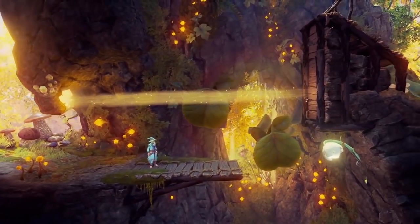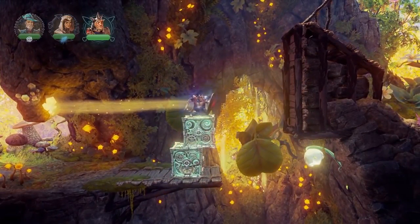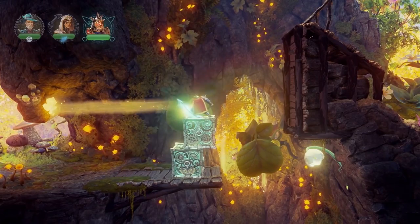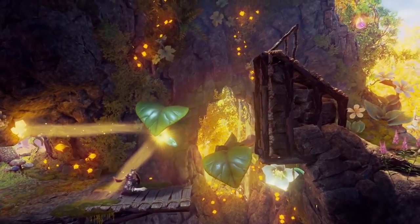Here we have again a white flower on the right and a light beam from the left. But we cannot direct the light just like that, so maybe we can use the dream shield. And that works great.